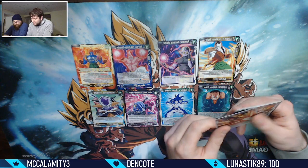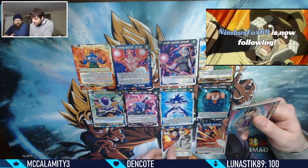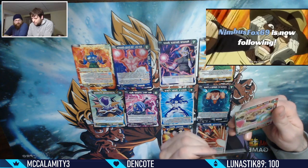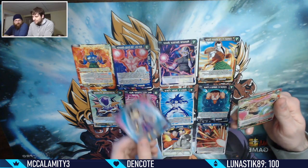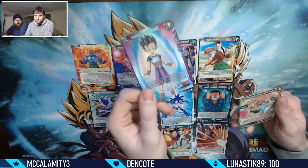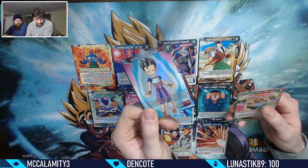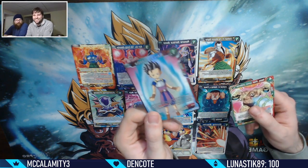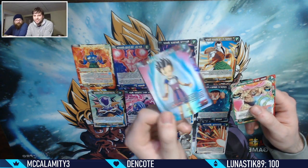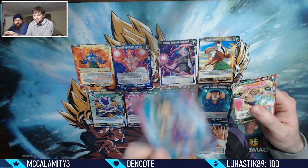Avenging Frieza - hey, a shiny Saying Kaba! That's the first time Saying Kaba has been foil. That's the one good thing about these reprints in evolution boosters - old cards that never got a foil printing have foil printings now. This is a set one card that never got one.